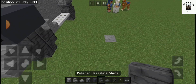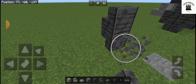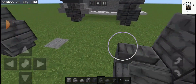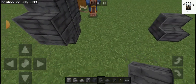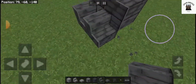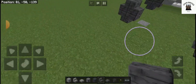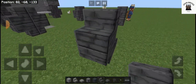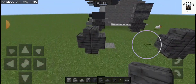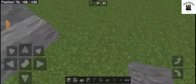We are going to start with the wheels using polished deepslate stairs. You are going to build this four times. There should be a four block space here and a five block space here. You are going to need some stone stairs and build it like this.